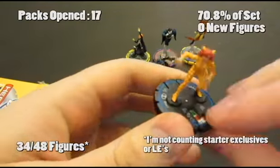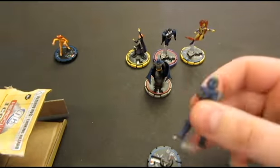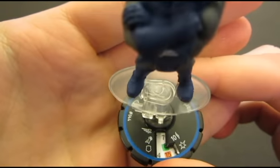Alright, so pack 18 starts with the Cheetah. And we've got a Darkseid here. I think I've only pulled one of this guy so far, so this is our second one. Unfortunately it's a repeat as well.